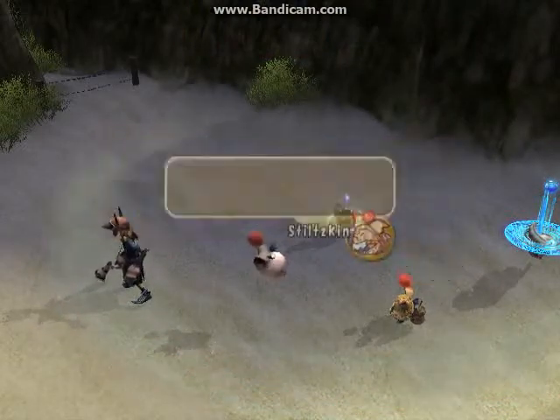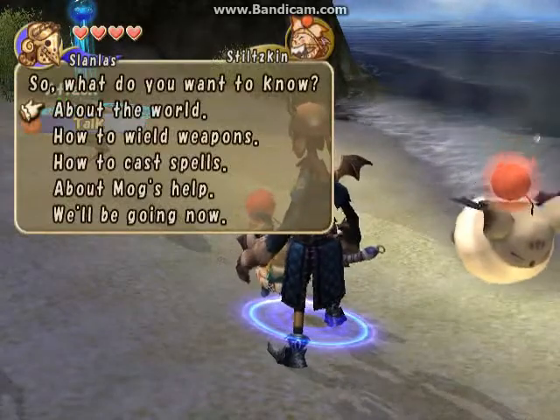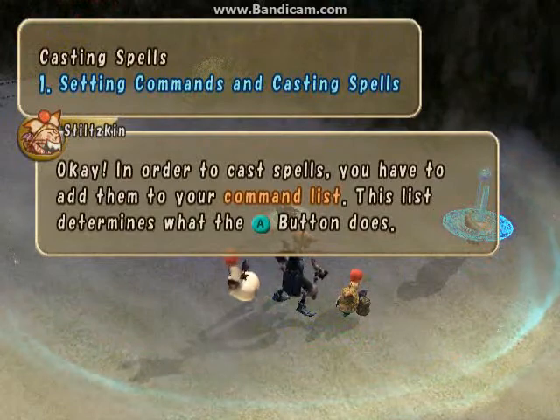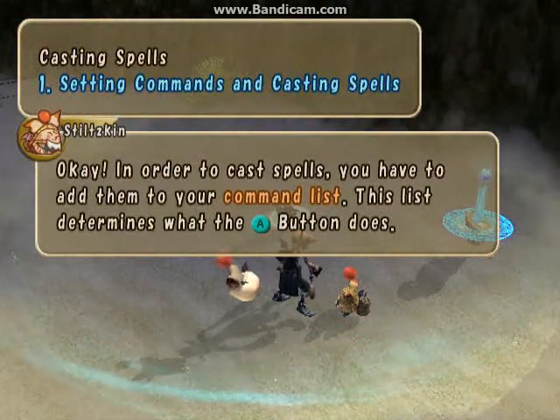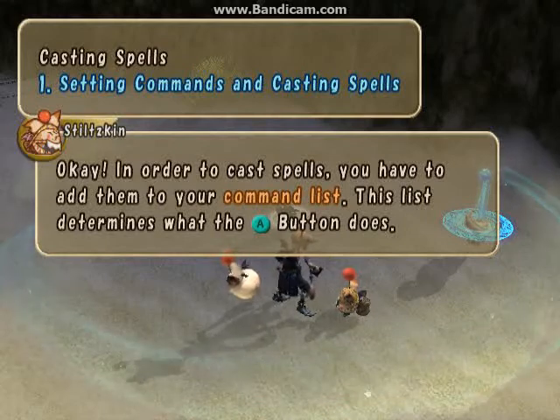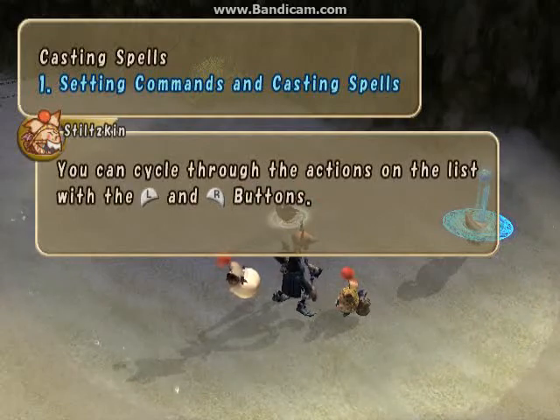That's all I have to say about using your weapon in combat. I want to know how to cast spells. Setting commands and casting spells. In order to cast spells, you have to add them to your command list. This list determines what the A button does. You can cycle through the actions on the list with the L and R buttons.